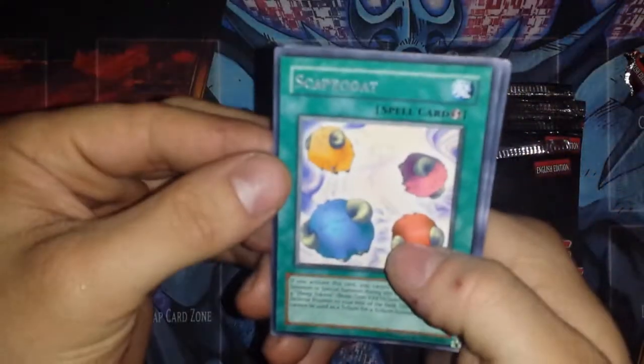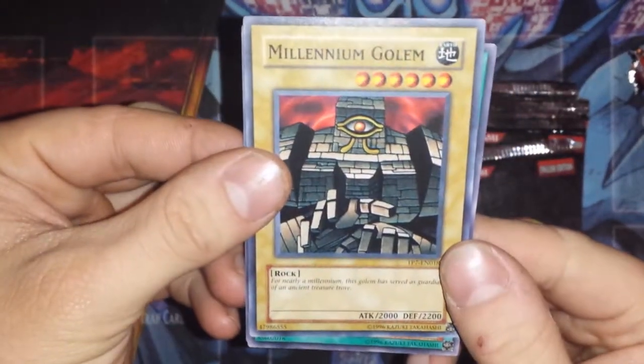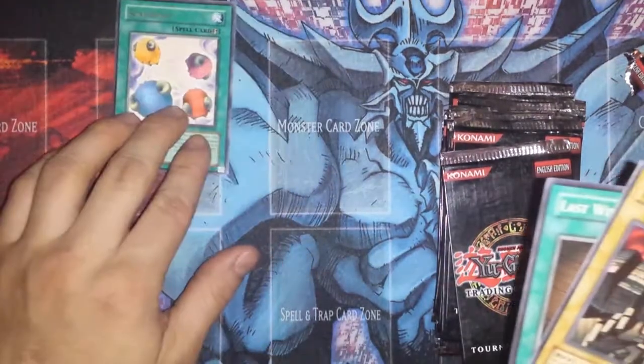Off the first pack we get a rare Scapegoat — that's really cool. We also get a Millennium Golem and a Last Will. Sweet, that's a nice broken card. So it's really awesome that we got a Scapegoat off the first pack.